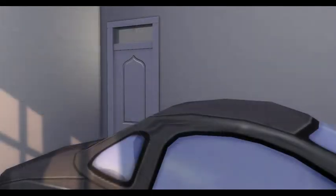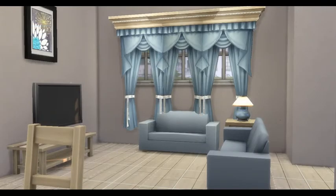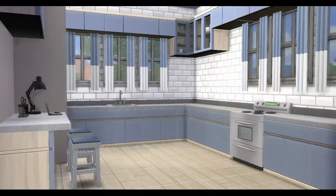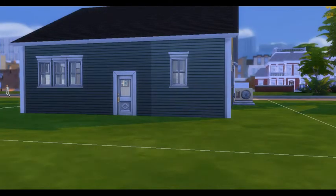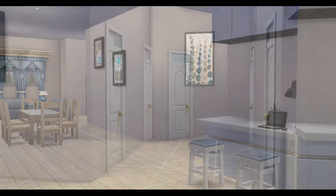This base game family home is going to show on the gallery that I am using Get Together. The only thing from Get Together that I did use in this home is the closets, because I really wanted the closet doors, features, and the bedrooms. And then I used the columns on the outside of the home just to give the house a little bit more poppage for curb appeal. So if you don't have Get Together and you download this home, it will not have those two items on it, which in my opinion doesn't really hurt the build at all anyway. So go ahead and download it — you will get everything else.